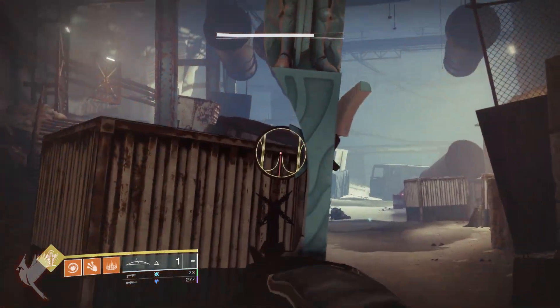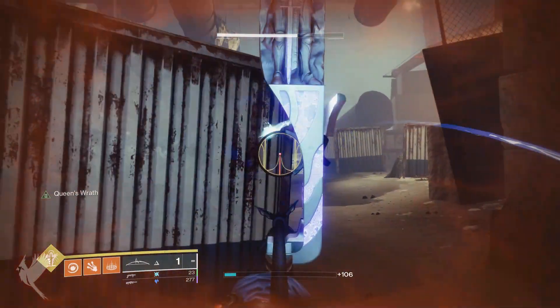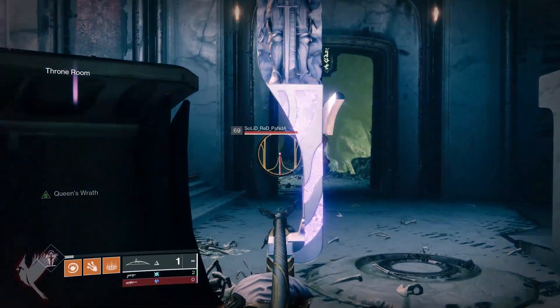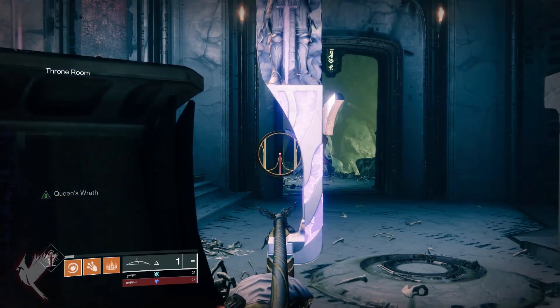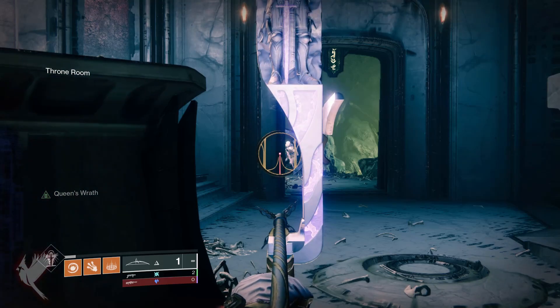Getting into it, the Truesight doesn't work in a bunch of locations at the moment. This is mainly indoor areas without natural light, but not exclusive to those locations. For example, in Crucible it doesn't work on Convergence, Wormhaven, or Vostok, but in Cauldron it works by the cliff side but not in the indoor areas.